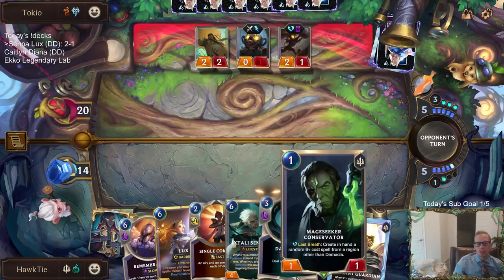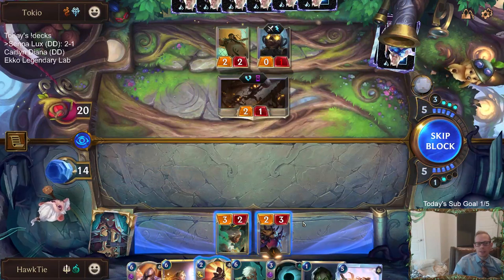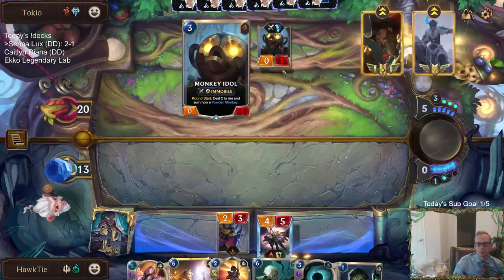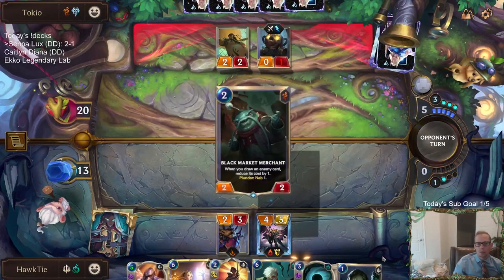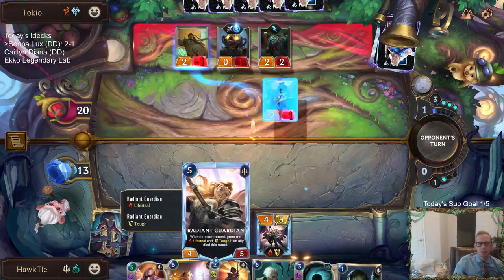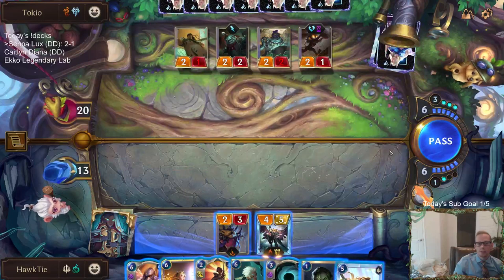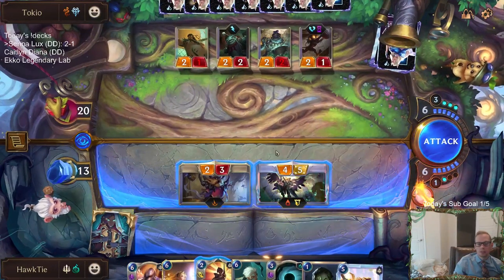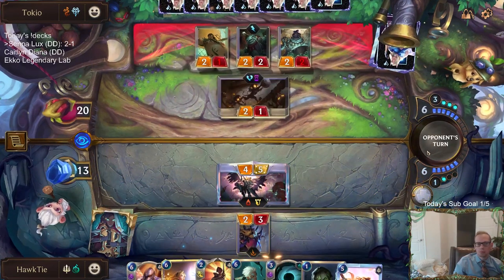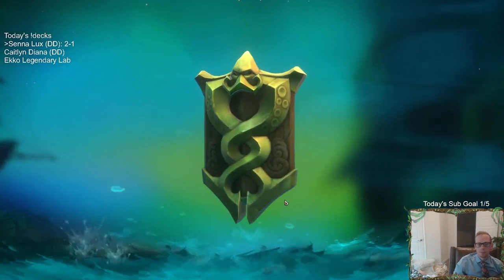We had to play the card to kill a unit with a spell — we didn't do either. I certainly wish I would have played Mage Seeker Conservator instead and saved spell mana. Would have been able to single combat with Radiant Guardian in case of the deal-five. But it doesn't necessarily look like they have the deal-five. Bilgewater is mine and mine alone! We get two damage on this thing.